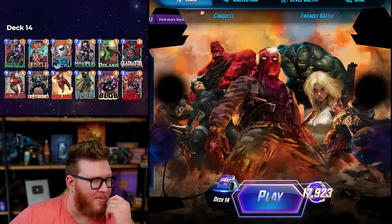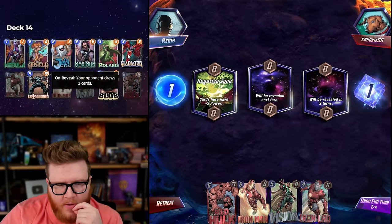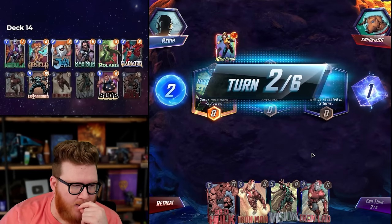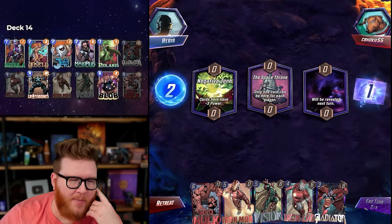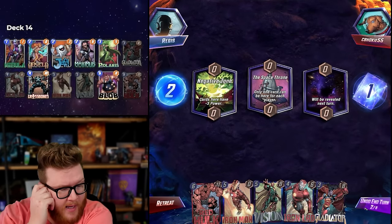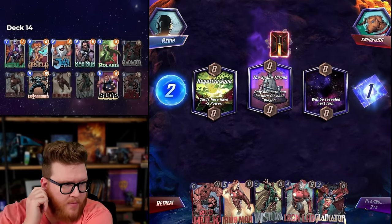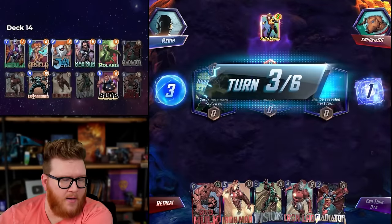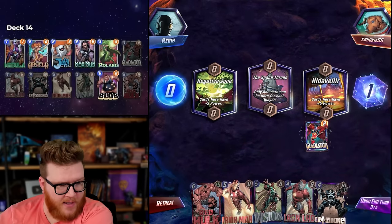Iron Man in hand but no early game — total first, the whole top row missing. Red Hulk scary, Iron Man can't really contest the left Space Throne. I'm missing my curve, this is brutal. Gladiator, Iron Lad, Iron Man is not bad but the question is the Hulk — how do I catch up? Iron Man is insane in need of Leer too, it's really nice. I'd rather play Crossbones and Iron Lad because we're going to be exposed to Shang-Chi anyway.